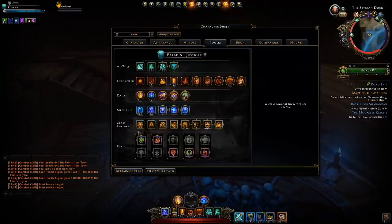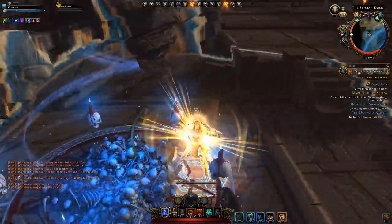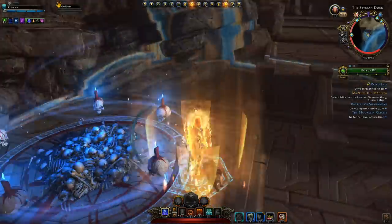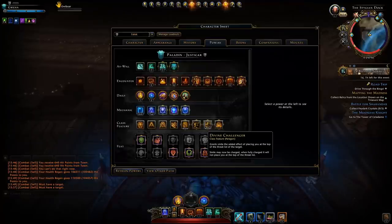For our class features I generally like to use Aura of Valor to make sure that I can maintain that aggro. It's good for when you use the tab power and hit the boss — you're creating this aura around you, and essentially that'll buff threat by 10%. Then of course I'm using Divine Challenger to make Smite the hard taunt.